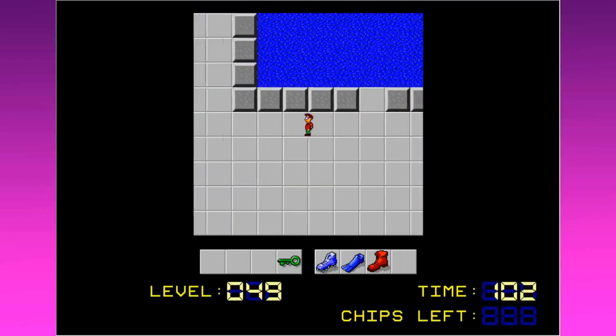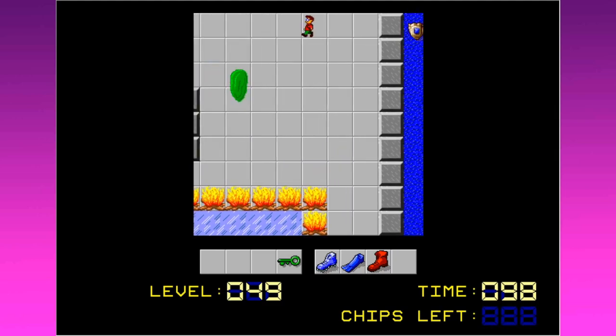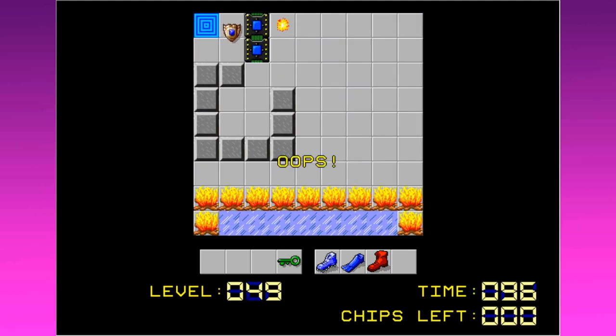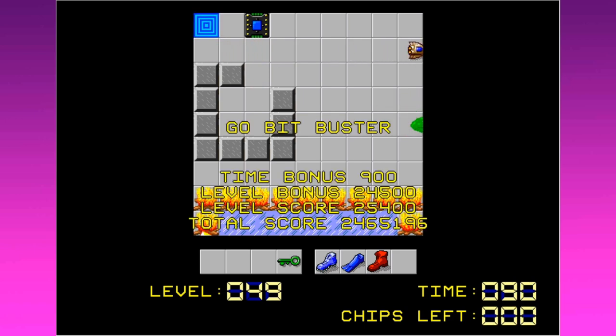Nice job, Caitlyn. I applaud your level. Please don't come... Oh, God, I got scared by the glider. All right, here we go, and there we go. Let him out and get in there. Caitlyn, you gave me a run for my money with your maze.